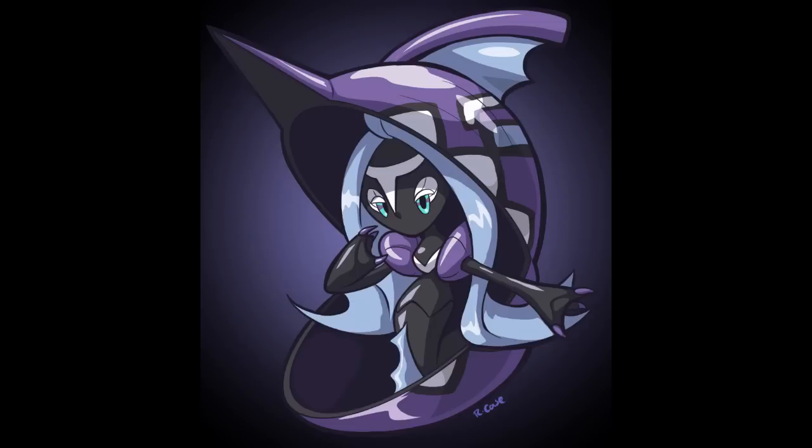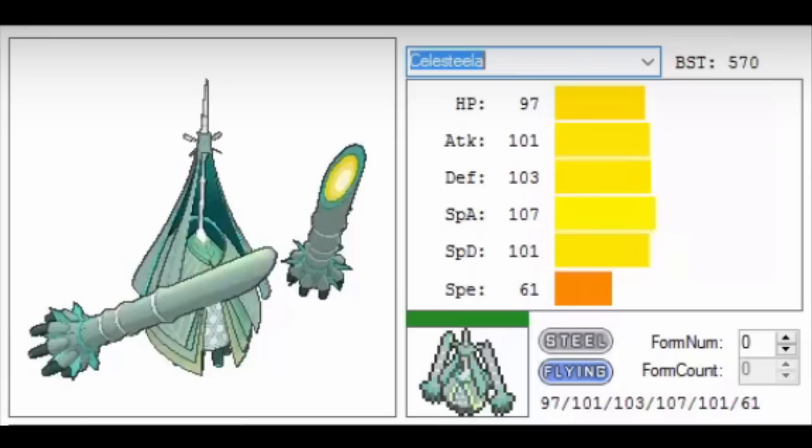At number 9 we have Celesteela — basically the new Skarmory on the block. When I first saw its stats I was like wow — good movepool, high Attack, high Special Attack, Flamethrower, which is very interesting for something that looks the way it does. It's become a very obnoxious Pokémon for a lot of teams to deal with. It's so bulky that things like Life Orb Choice Band Landorus-T can only do around 36 to 43 to the SpDef set.